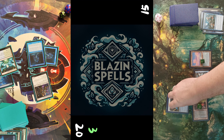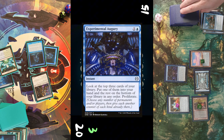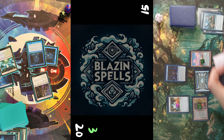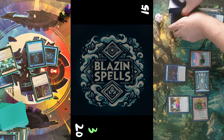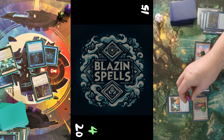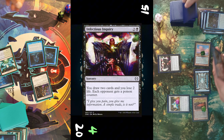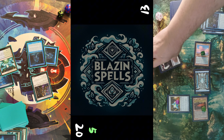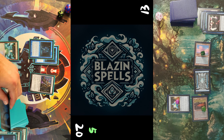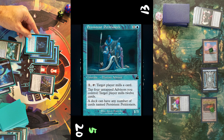Opponent draws, removes one counter from Peat Bog — three mana in pool — casts Painted Prism with two counters via Sunburst. He casts Experimental Augury, looks at the top three, selects and proliferates all the counters including my poison counter. Then he taps two mana and removes a counter from Painted Prism to cast Infectious Inquiry — I get a counter, he loses two life and draws two cards.